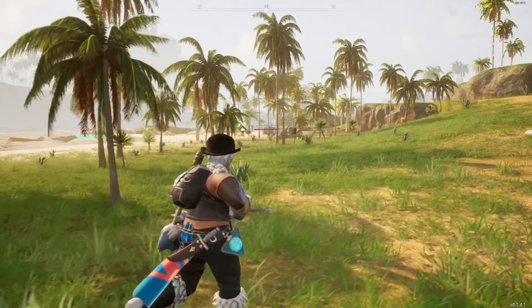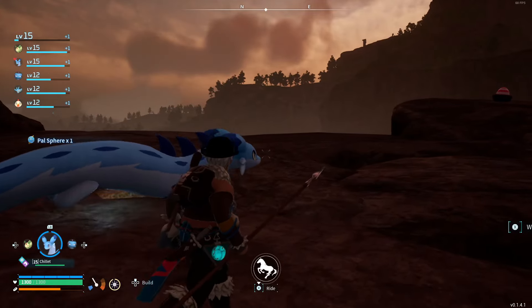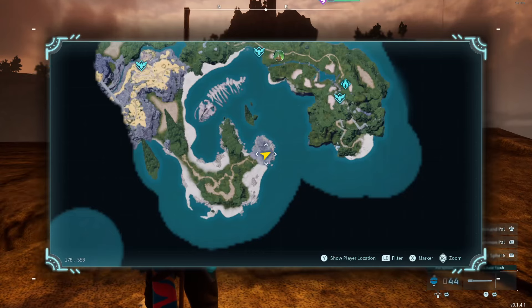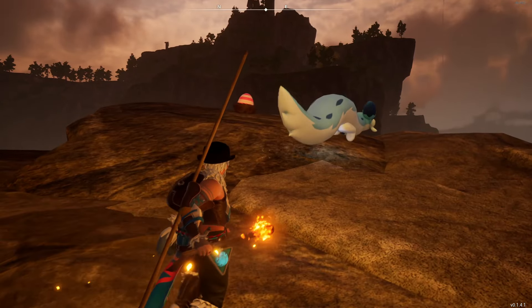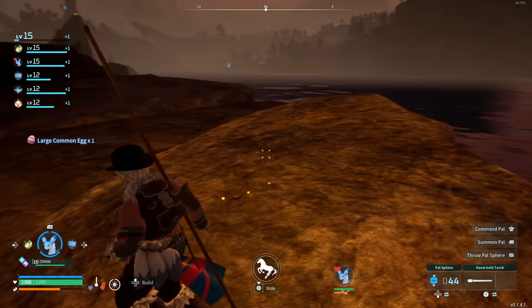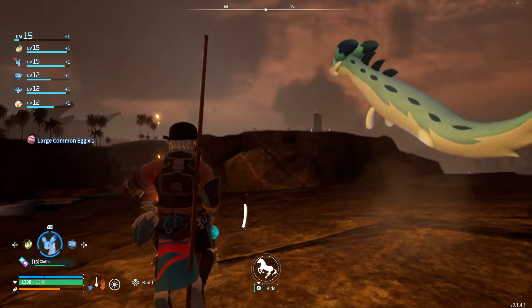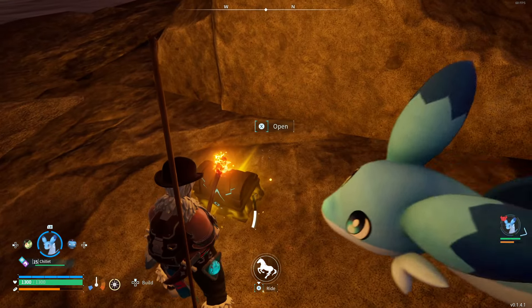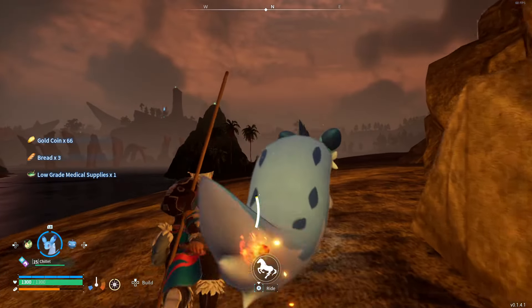I'm down in this unexplored area so we'll just kind of run around here for a minute. The sun's going down and I've explored this little peninsula. I guess I gotta go up here a little bit — not really much down here, just all the same pals. There's an egg and a treasure chest here. There's one of those little green things you use to level up your pal skills — your pal capturing ability — right up there, so I'll go get that.